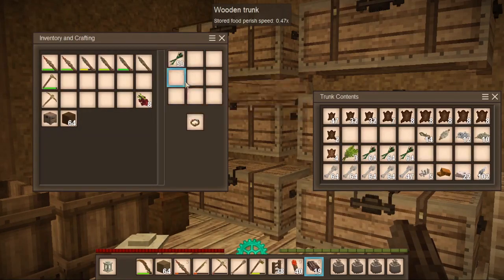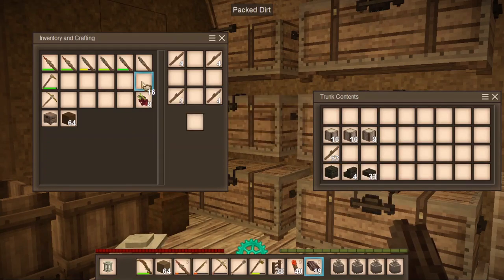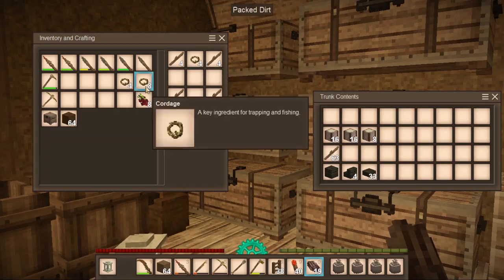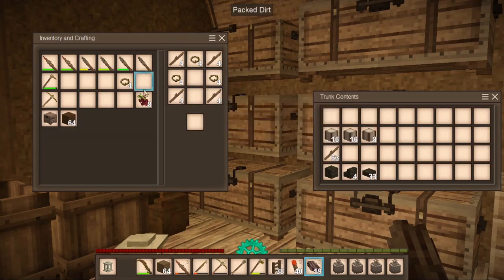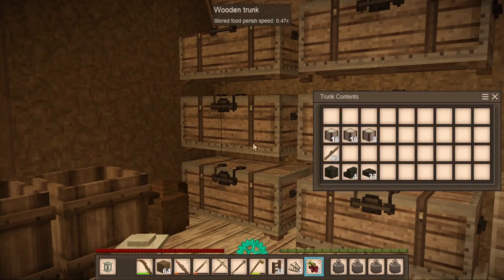Since we're here we might as well do it. It takes four pieces of cordage per basket. Let's go ahead and make four. We're only missing one stick, which wasn't too bad, but we're pretty low on sticks. Let's go ahead and make our fish baskets and I want to place some more around the water areas.